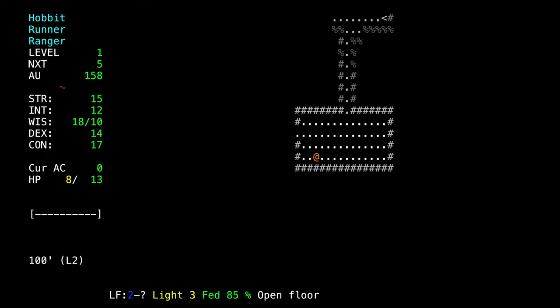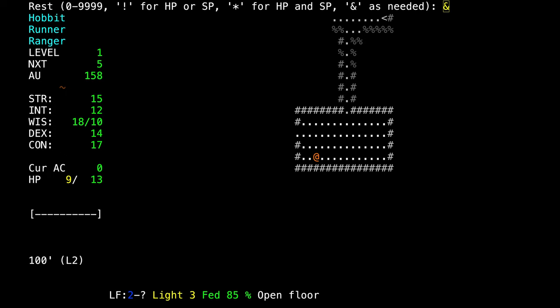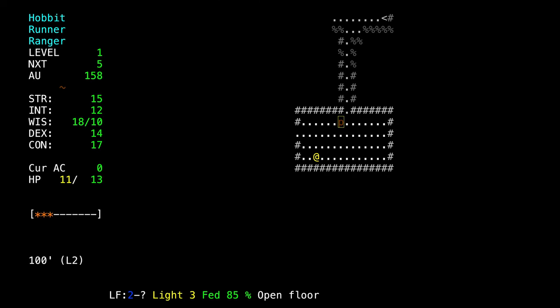Now we can press the 5 key to rest, or if we press capital R, we can put in a number of turns to rest. Ampersand means rest as much as needed — basically until something happens, either we replenish all our health or he returns. And he returned first.